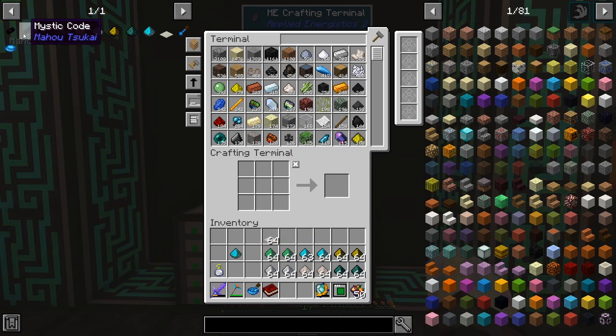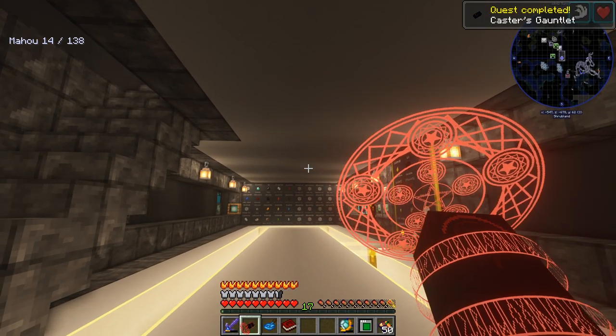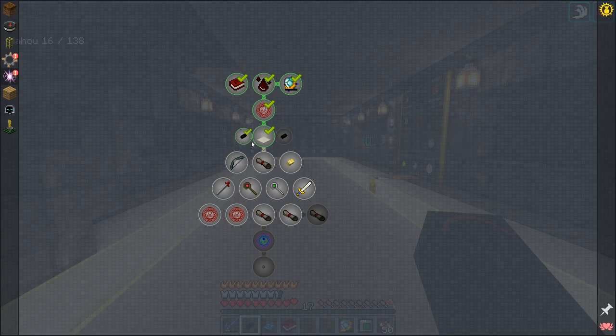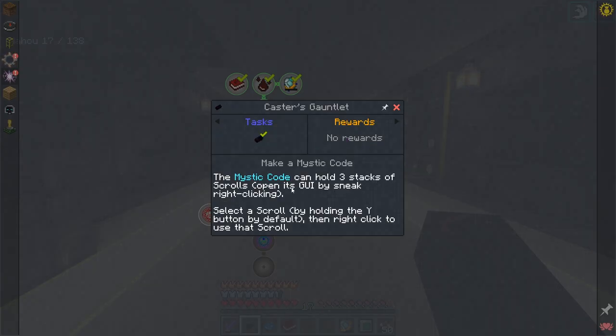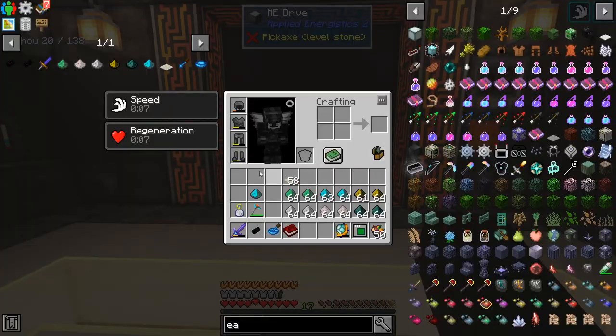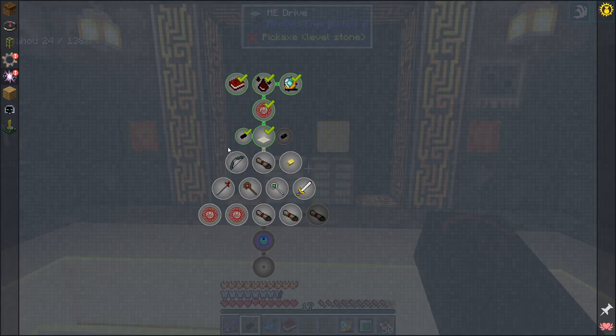The next thing the quest wants us to make is the Mystical Code. I think this is kind of like a gauntlet that holds some of our spells. It looks a bit funky. We don't have any spells yet, but reading the quest: the Mystical Code can hold three stacks of scrolls. Shift right-click to open the GUI, select a scroll by holding Y by default, then right-click to use. There's also an upgraded version — the Mystical Code for Sorcery — which doesn't delete scrolls on use, but it has durability and requires a special essence we'll get to later.